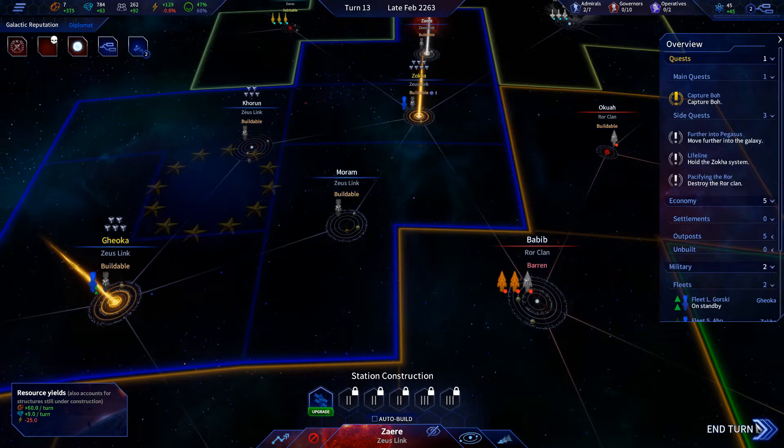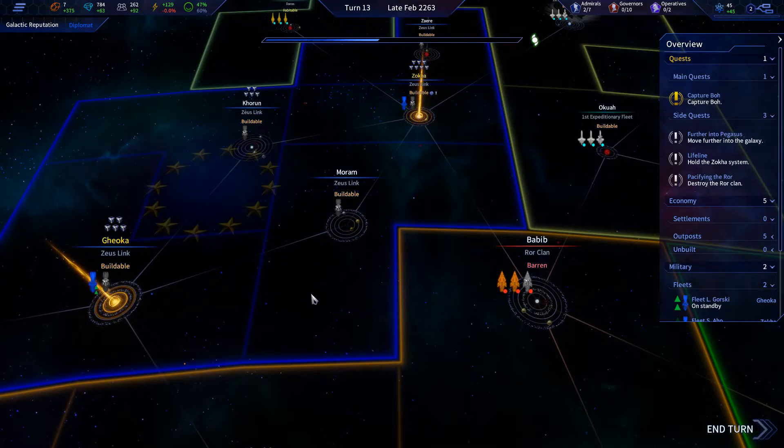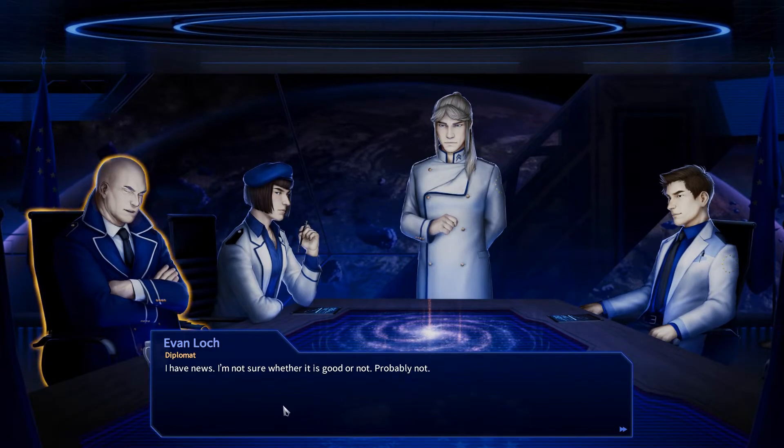At this point I think we're gonna end the turn and wait and see what happens. Let's see if the Roar Clan hits back over at Zoka — they would have to be fools to do that. I've got a command station set up there, not just a command beacon. I still don't... okay, that's what those mean.